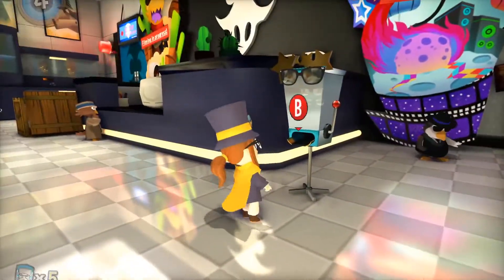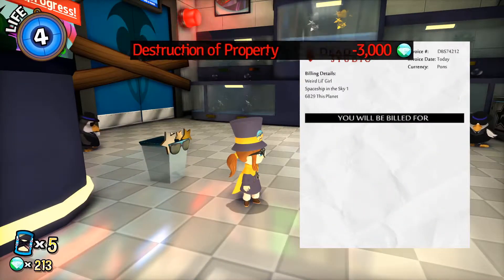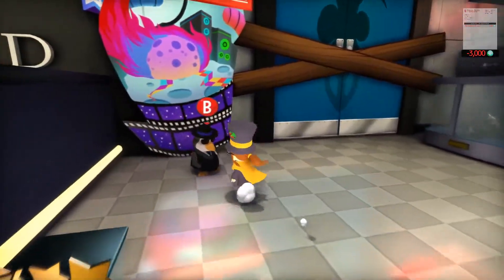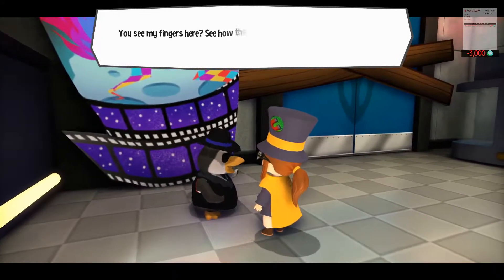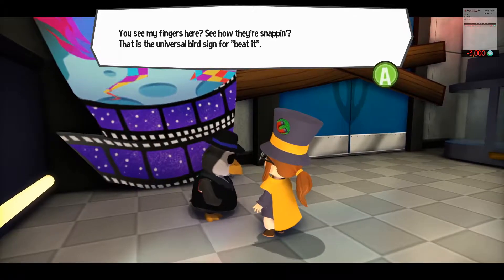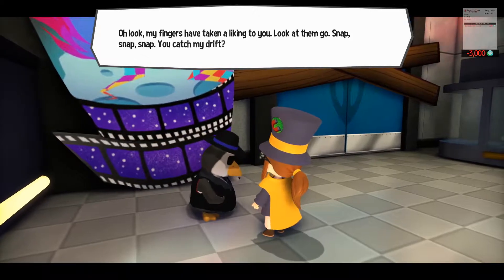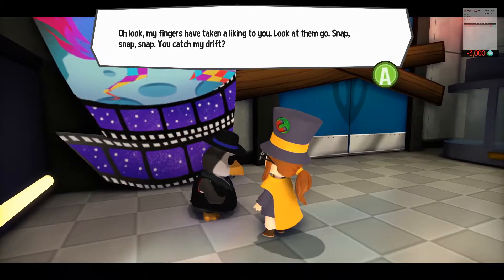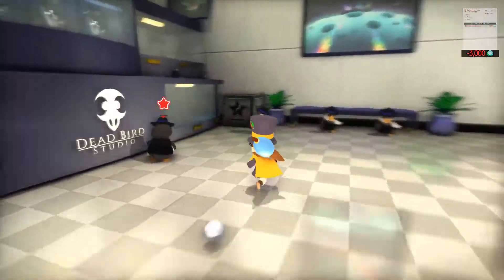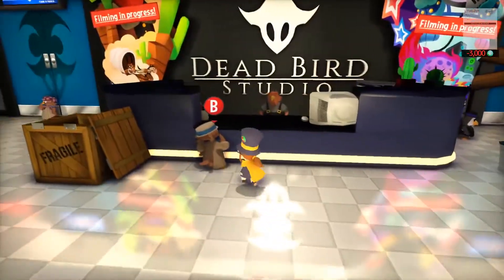What does the sign say? Also, this thing — can I get my sunglasses? Oh, I got the doubles! Now you're like — yeah, can I get triple? Destruction of property. I'm not paying that. You see my fingers here, snapping? That is the universal bird sign for 'beat it.' How rude! My fingers have taken a liking to you — look at them go. Snap, snap, snap. You don't have fingers, you're a freaking penguin.